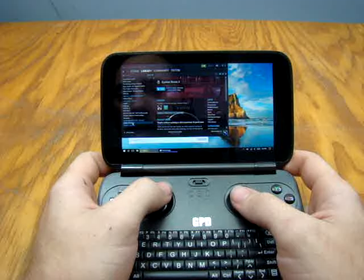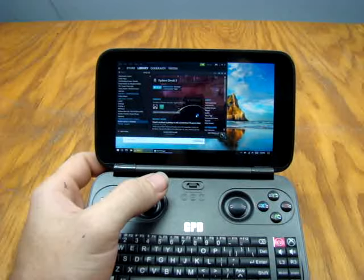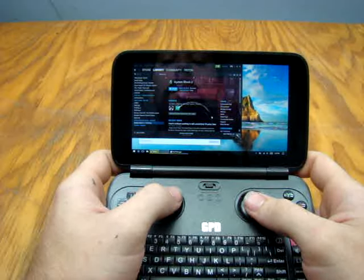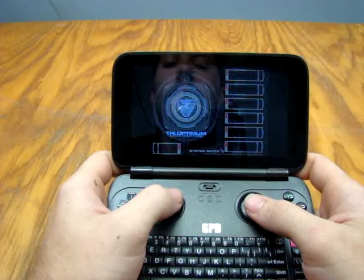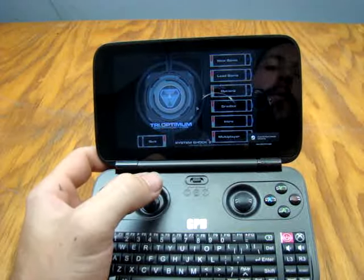We'll start with System Shock 2. I just tested it and set it up. It's running at 1280 by 720, and all the other settings are pretty much standard. For some reason, when the game loads to full screen, it cycles the LCD — it changes the resolution, which shuts it off briefly. And as I think the Fox mentioned in some of his videos, when the LCD shuts off, the fan also shuts off, which is kind of odd.